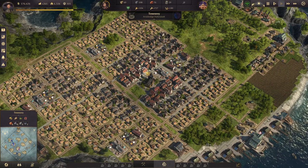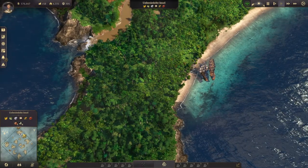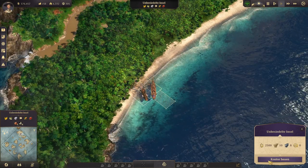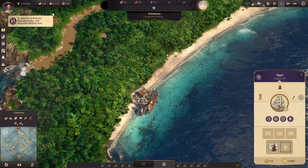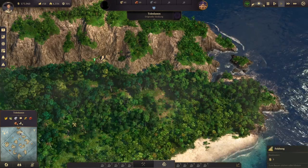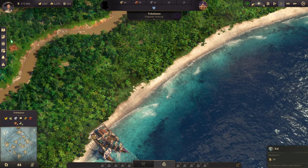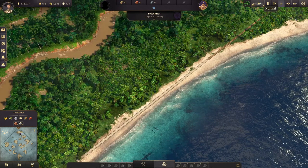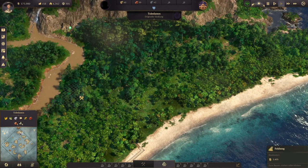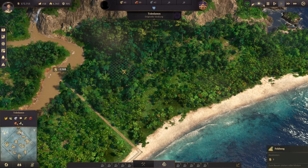I'm actually not being productive at all right now. This ship is here — let's sail to the new world. We can already start building here. So do we want our city here? Probably here — this looks nice. Let's have this area for the city and this area for production.